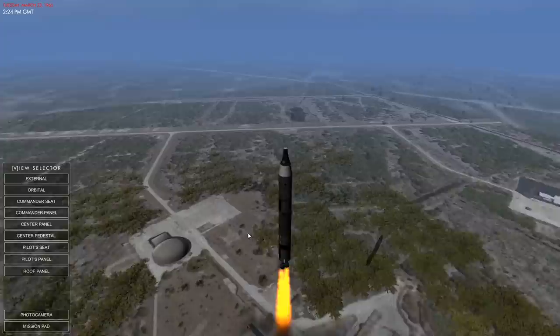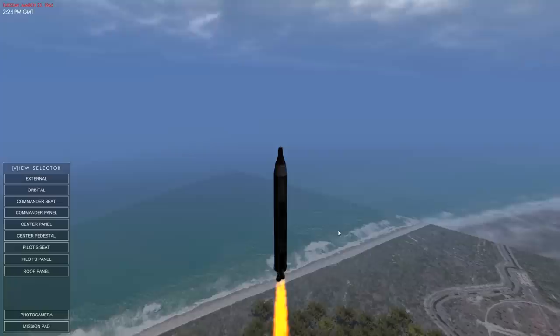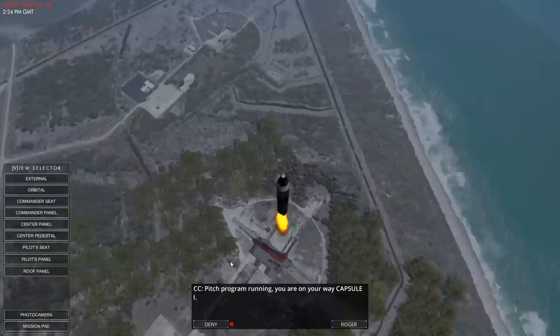Most rocket engines have turbo pumps that are powered by the fuel flowing and combusting through them. But to get them started, the Titan had a little solid rocket motor which would burn through the system and get everything up to speed. You are on your way — yeah, man!